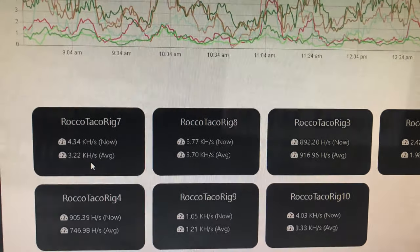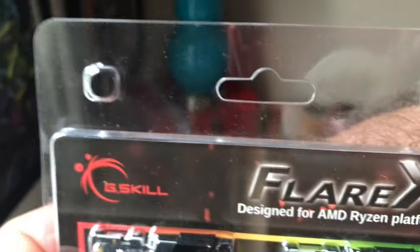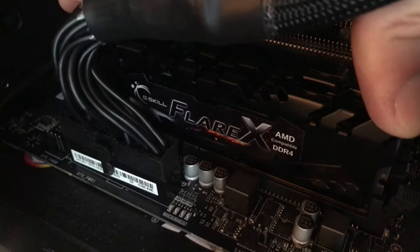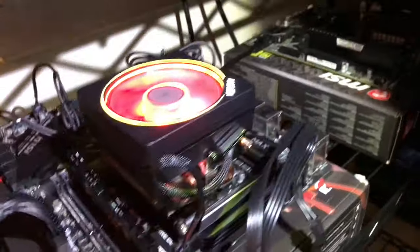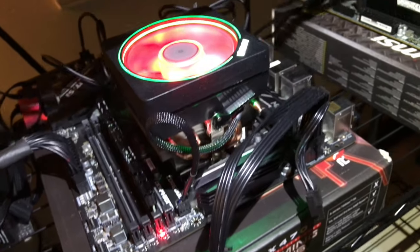Alright guys, here is the memory — Flare X by G.Skill. We've got the Ryzen 9 3900 up and running with the new memory, and we're going to see if it has any effect on the average performance mining Raptorium. Let's go check it out.